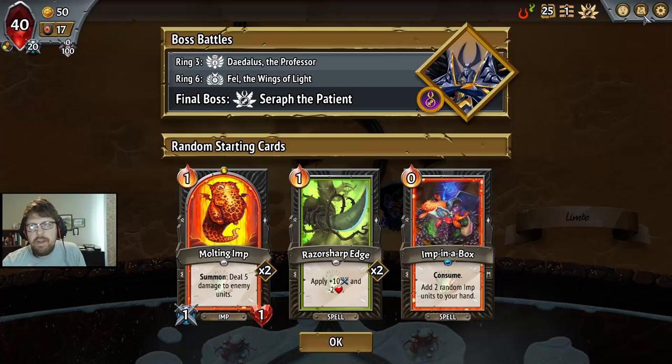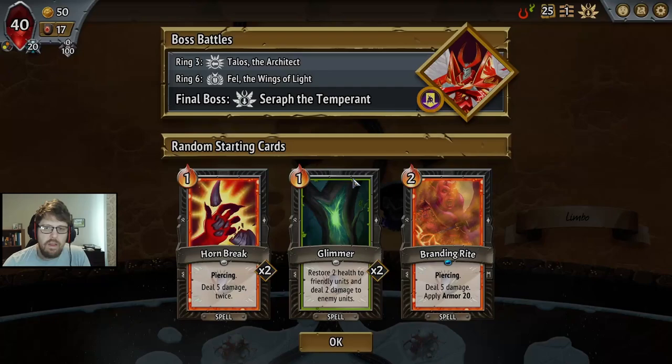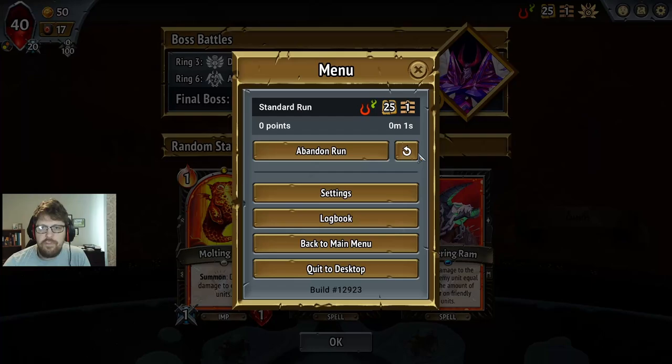Sharpen is a common, so you're going to get two of them when you get them. And then, of course, if we can super luck out with something like Welder Helper or Fledgling Imp, that would also be sick. But you don't necessarily need that with the Spike build.